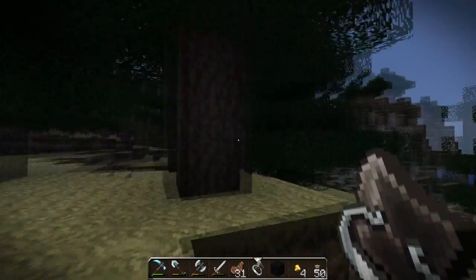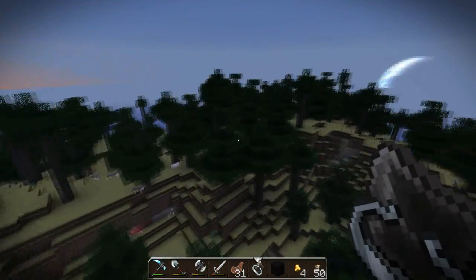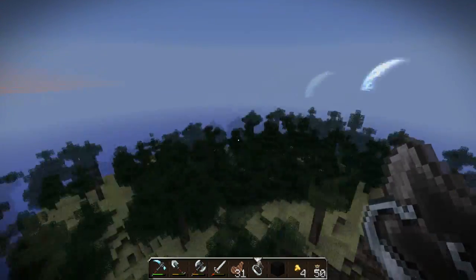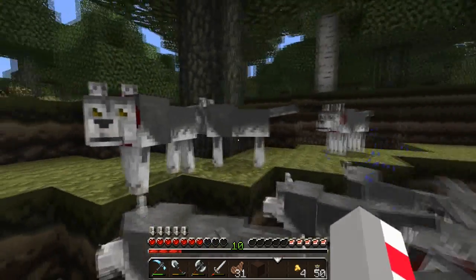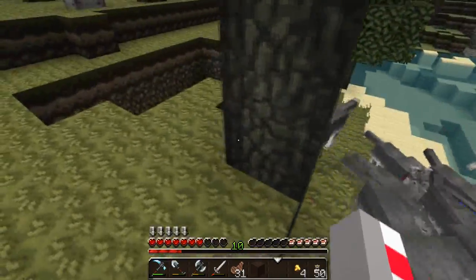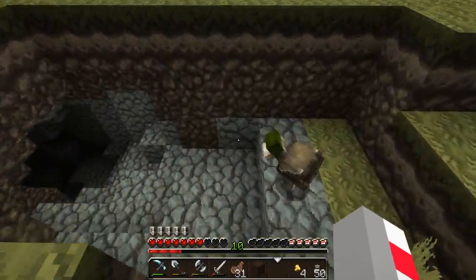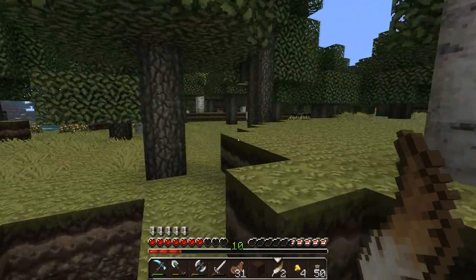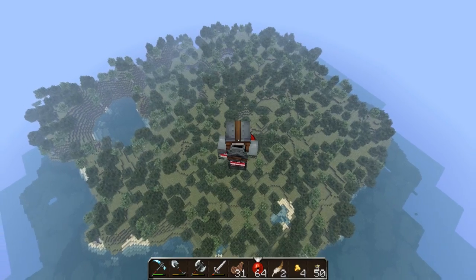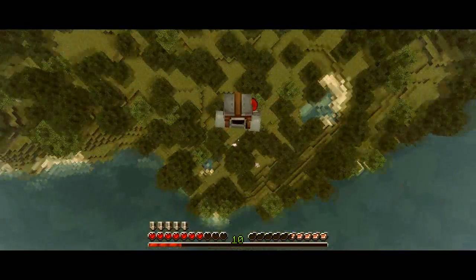We're in a completely random forest, miles and miles away from our home — possibly, not sure. There are some wolves down there. We're all out of bones. Holy crap, we've got ourselves a wolf army — look at this! Attack him! Okay, I give up on trying to find my home. Goodbye.